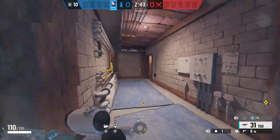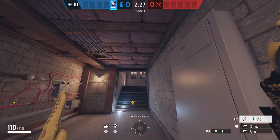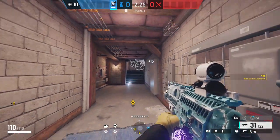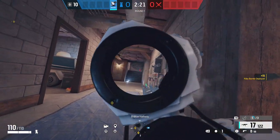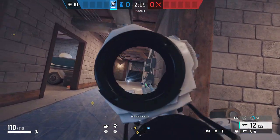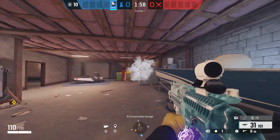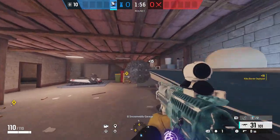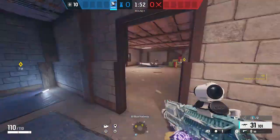As Azami, we're pretty much going to be holding down blue, so our second Kiba barrier is going to go on this little piece of wood right here. Basically, we can see the attacker's legs or feet when they come down these stairs, but they can't see us at all. And then our third Kiba barrier I'll normally place on this little white structure here, so that I can hold back blue and rotate back and forth without having to worry about anyone coming down main stairs.